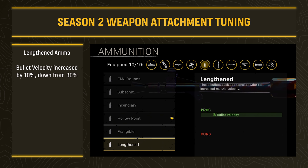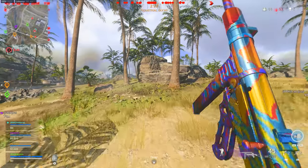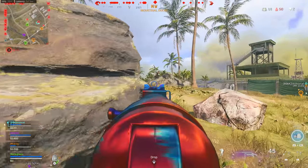You may not want to waste the ammo slot on incendiary anymore. Same thing kind of with Lengthened — though it is still beneficial, it's just not as beneficial. It was adjusted in a kind of odd way where it dropped the bullet velocity bonus from 30 all the way down to 10. It does still give you a bonus without any drawbacks, but not as much of a bonus. Keep that in mind and you'll see some of these changes in the class setups.